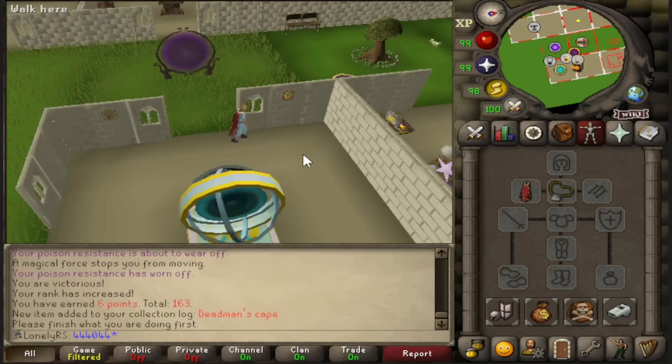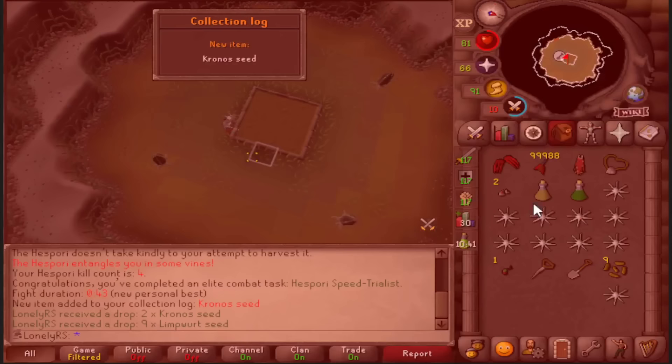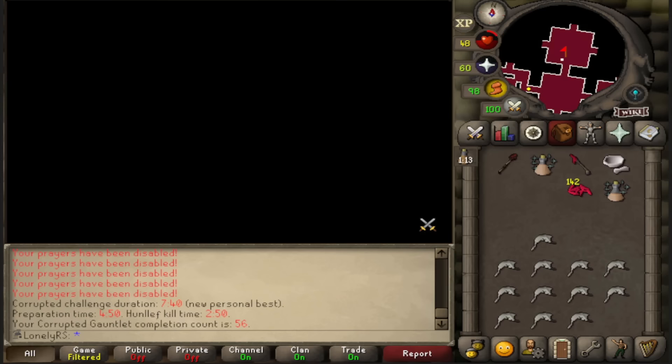After like 15 to 20 hours of LMS, I think it's time to do something that's equally stress-inducing — Corrupted Gauntlet. I might have a brain aneurysm after this video. First things first, time for another Hispori kill, and there is the final regular drop from Hispori, the Cronos Seed. Now all that's left is the Bottomless Bucket. That's a great PB!